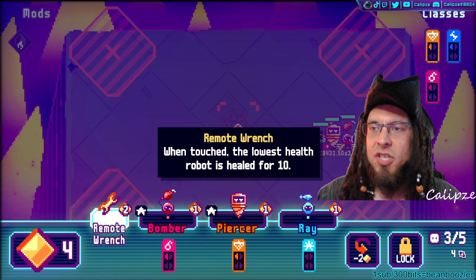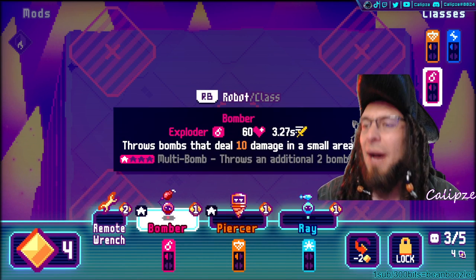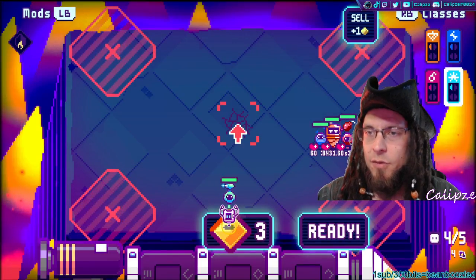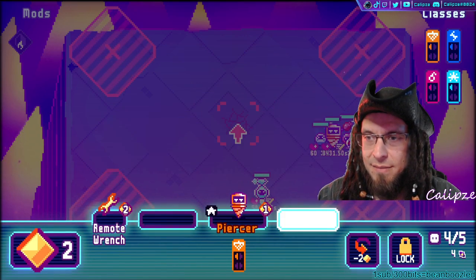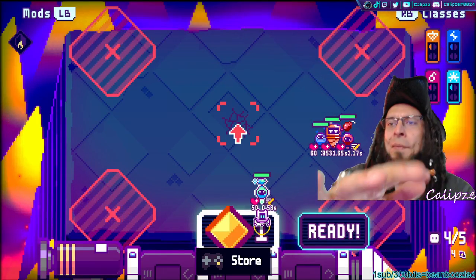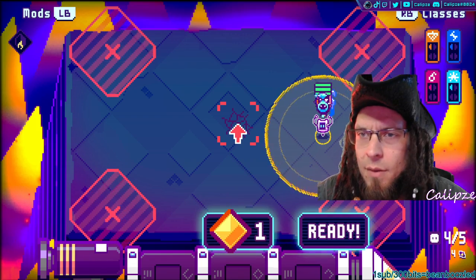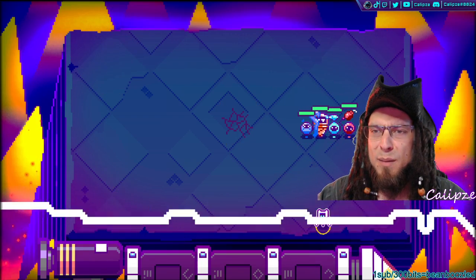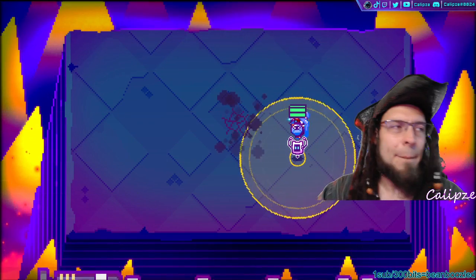Remote wrench: when touched, heals the lowest health robot. You can buy things to put onto your pets to fit your needs — I like the idea, let's go with that. Why is my magnet yellow now? This is probably because of the wrench I picked — my magnet changed color.